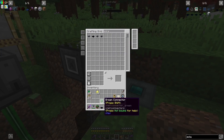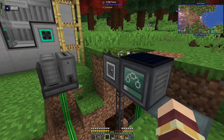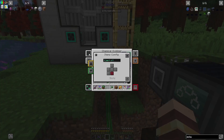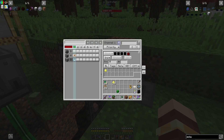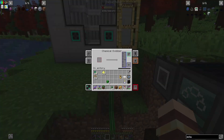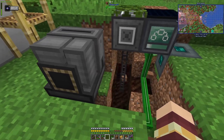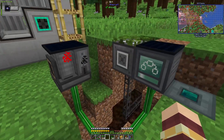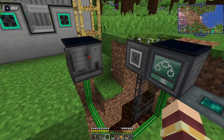Sulfur dust going into there. We have a solar panel going. Items in from the bottom — why isn't it working? Extract, insert — should be working. I'm silly, it should have been this connector, not that one. It's working now. We have sulfur dioxide coming through.